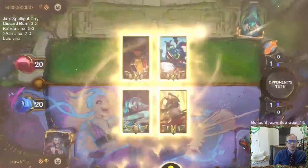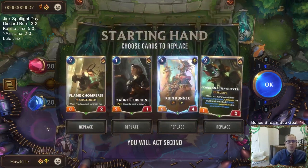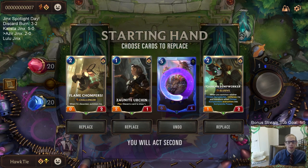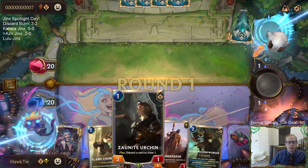Twisted Fate next — we may not be great against Twisted Fate since we have a lot of X-ones. It's like a good hand with Ruin Runner, but could be kind of slow. We'll go ahead and mulligan the Ruin Runner instead of keeping the five-drop, and we'll have Urchin doing all the early work.